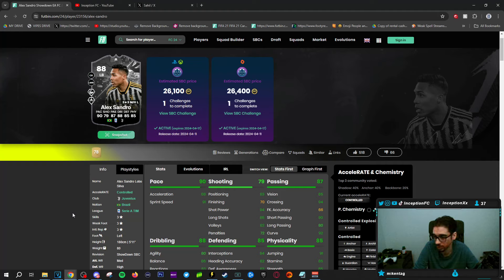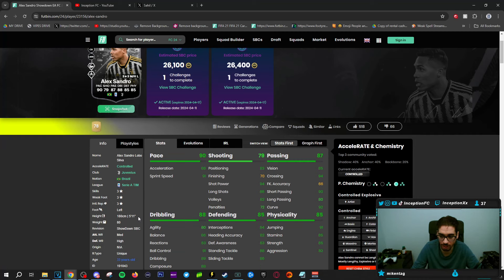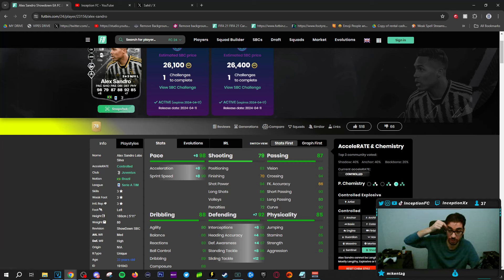So with Alexandro, we're taking a look at someone who is 3-star, 3-star, left-footed, 5'11", unique body type, while being a medium-high work rated player. This card is definitely going to be played on the shadow chemistry style. We need to increase that pace to be as high as possible while working with better defensive capabilities.